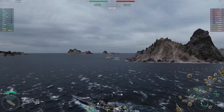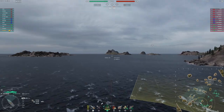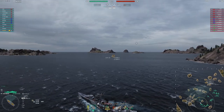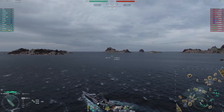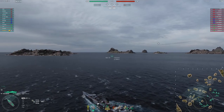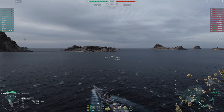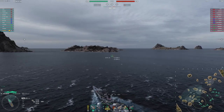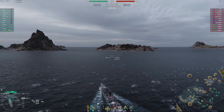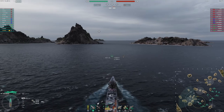I'm able to use island cover to keep myself safe, and that's what I want you to notice - how many people start targeting me when I do get lit up here in the cap, and how nobody on their team is able to shoot at me while I'm able to shoot back at their destroyer. I'm looking at the destroyers on their team, and I know that in a close range fight I can probably beat any one of their DDs, especially with this Neptune pushing really aggressively with me towards this cap.